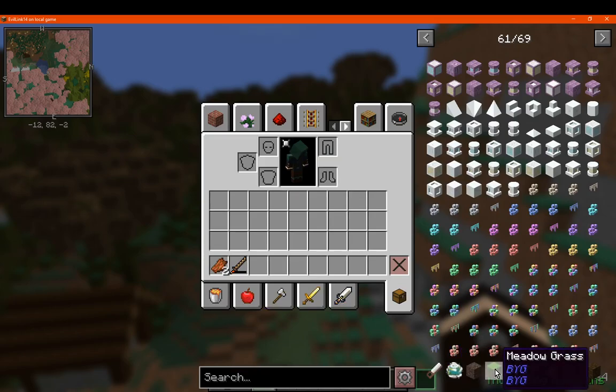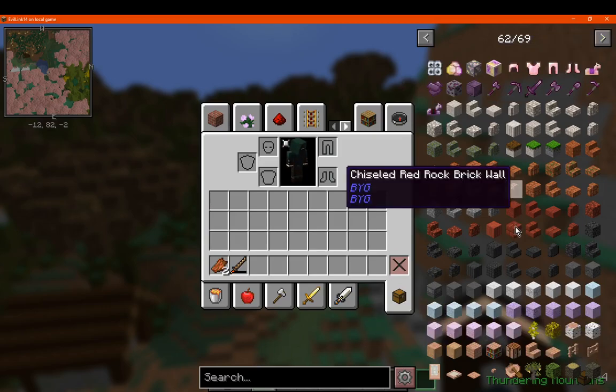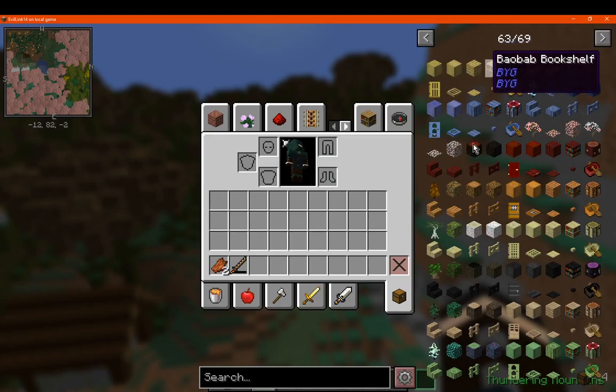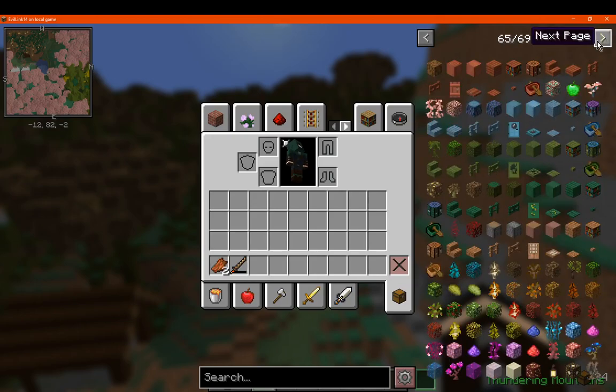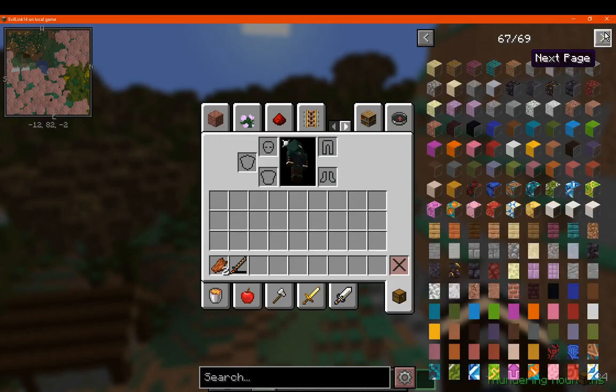You've got Oh The Biomes You'll Go, which adds in a ton of biomes and the occasional ore, tools, and armor. There are also certain stones, some wood, some boats, and other building opportunities. You've got wrapping tables, berries, bookshelves, doors, and other planks and slabs — so there's a lot in here, including a bunch of plants.